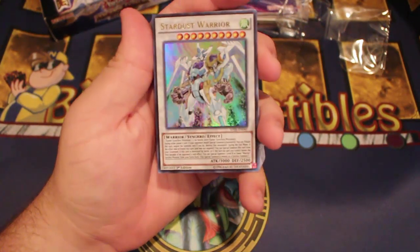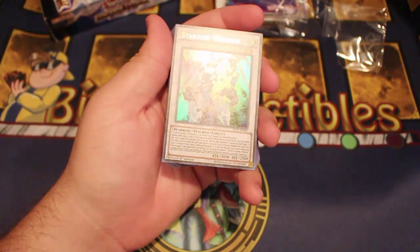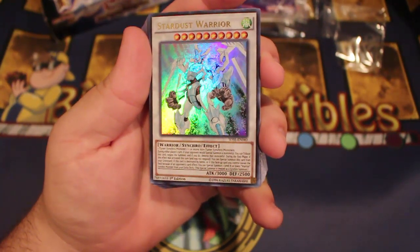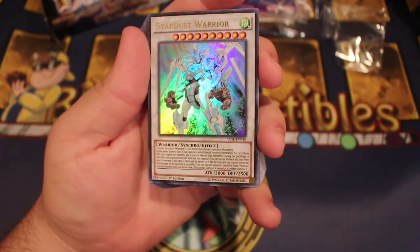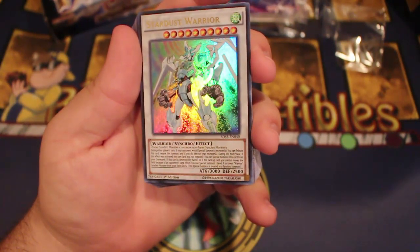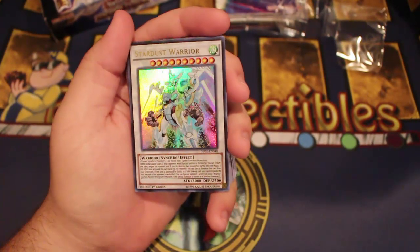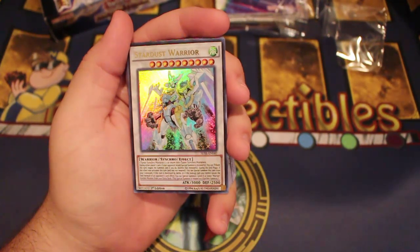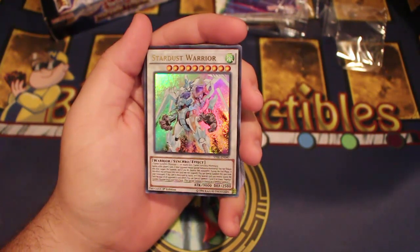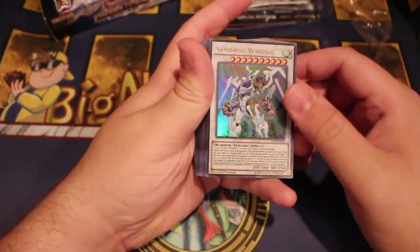Stardust Warrior — this is one of the more interesting cards. It requires one tuner Synchro monster plus one or more non-tuner Synchro monsters, so typically Stardust and Formula would be ideal to get into this. During either player's turn, if your opponent would special summon a monster, you can negate that summon and destroy that monster. During the end phase, if this effect was activated and was not negated, you can special summon this card from your graveyard — pretty good for a floater with 3000 attack. If this card is destroyed by battle, or if this face-up card leaves the field because of an opponent's card effect, you can special summon one level 8 or lower Warrior-type Synchro or Fusion monster from your extra deck, and that special summon is treated as a Synchro summon.